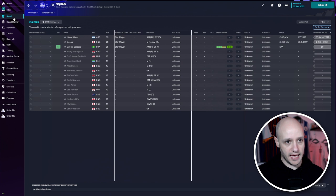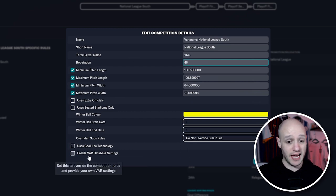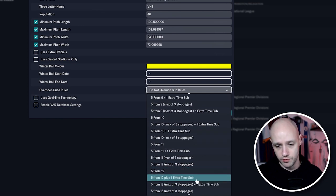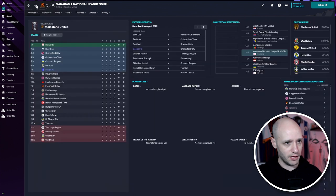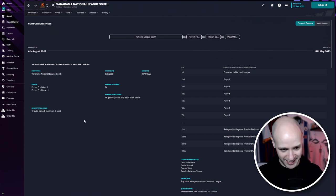Let's go to our competition. If you go to Edit Competition Details, how do we change subs? — Overridden Sub Rules. That's exciting because that's going to be a lifesaver for some of you. You can change the name of the competition, change reputation, maximum and minimum pitch lengths, winter ball colour, winter start date. You can enable VAR database settings, goal line technology. For subs, let's go five from 12, click OK. It needs a refresh — go back, go forward — and there you go: 12 subs named, maximum five uses. No more advanced editor needed for that.